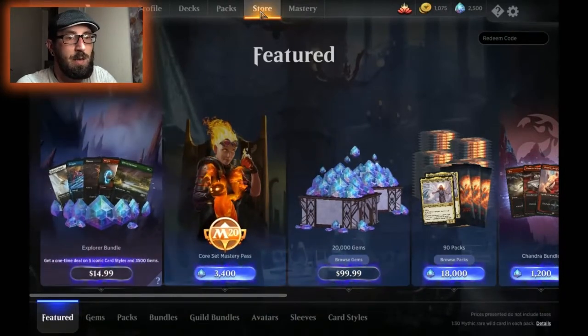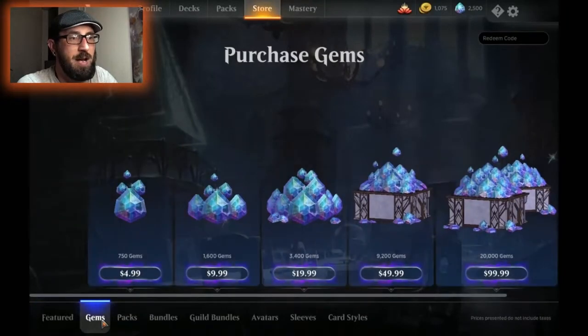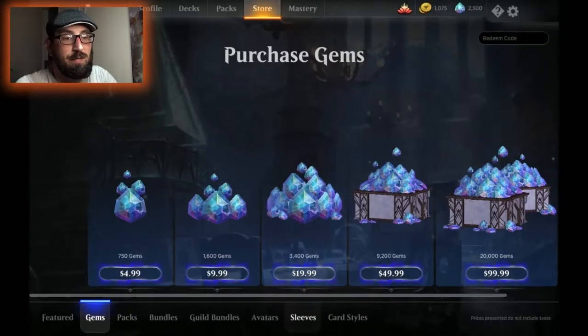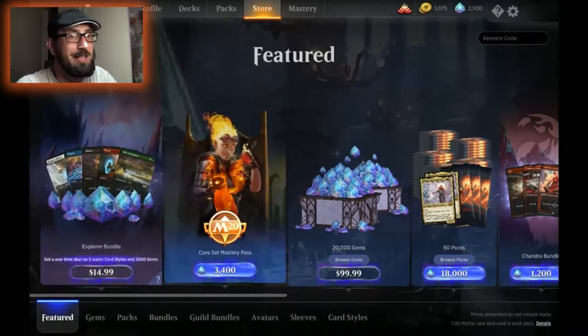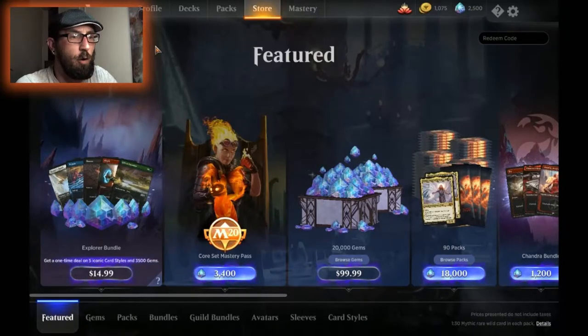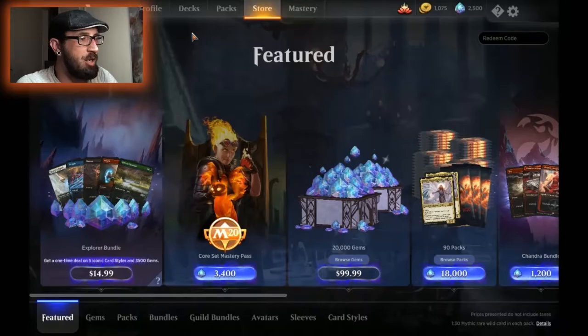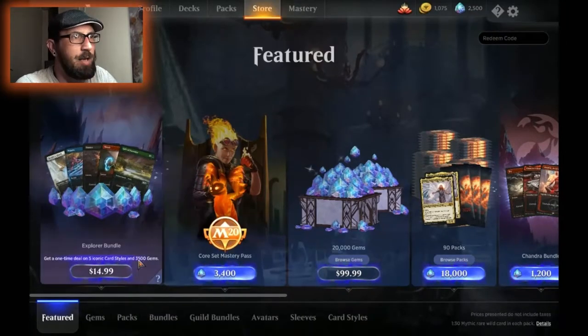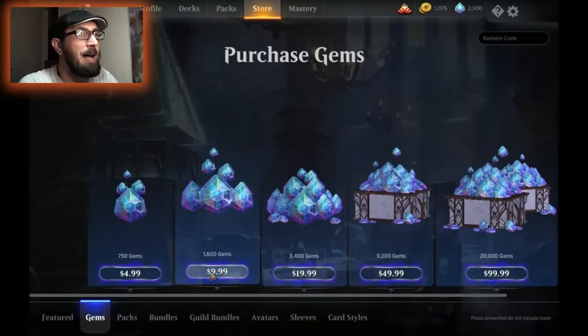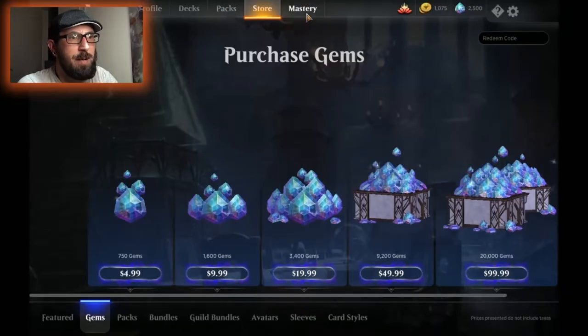If you were just buying the gems for this mastery, it's $19.99 basically — 3,400 gems for $19.99 — and you literally just get the gems, nothing else. However, going for the featured deal, you get those cards as well as the gems, and then you can buy the Core Set mastery pass and get some free things instantly depending on your level. I'm level four at the moment so I imagine I'll automatically get all four levels. I need another 900 gems really, which would be about another ten dollars unfortunately.